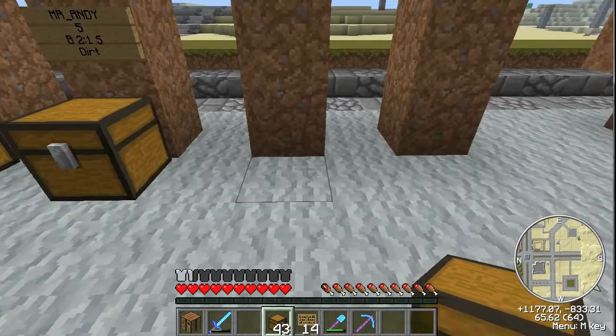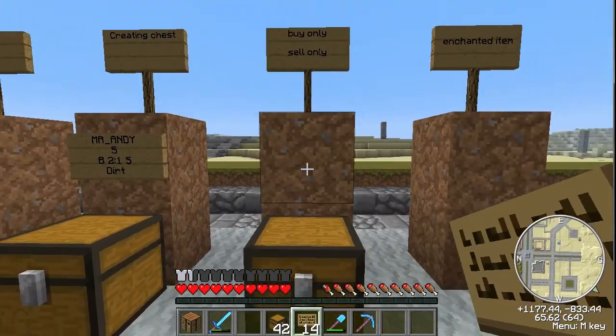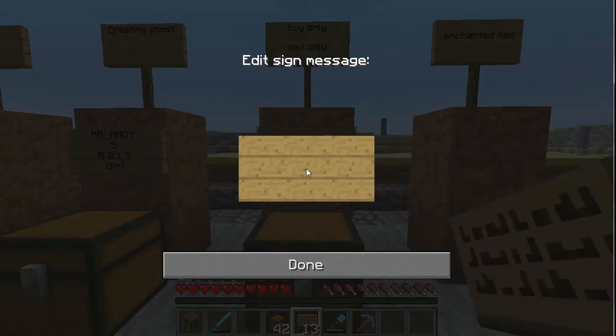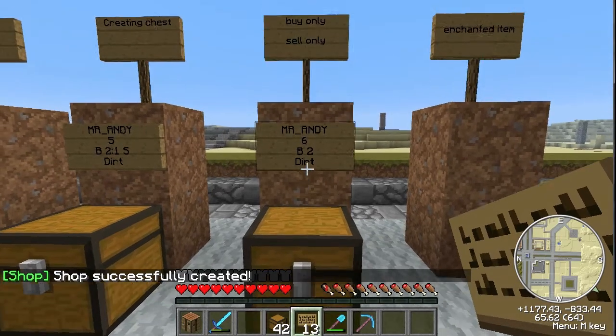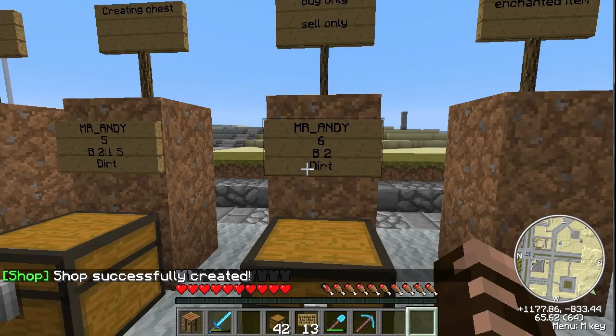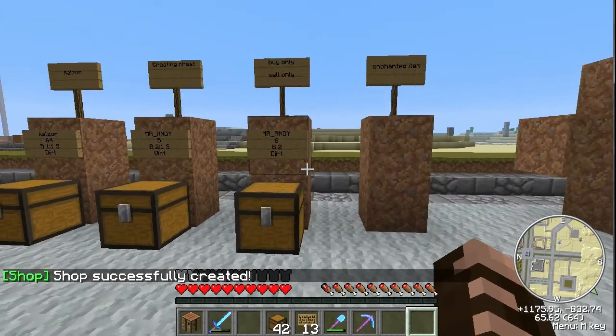I'll go ahead and set up another one. On this one, let's say you don't want to deal with people selling things to you — you just want to sell things to other people. So leave the first line blank, do the item amount — we'll do six pieces of dirt this time — and just do a number like two. So two dollars for six pieces of dirt, and then the name of the item, and press done. It's automatically gonna put the buy for you, and there's no sell because you only put one number and no colon to separate it.